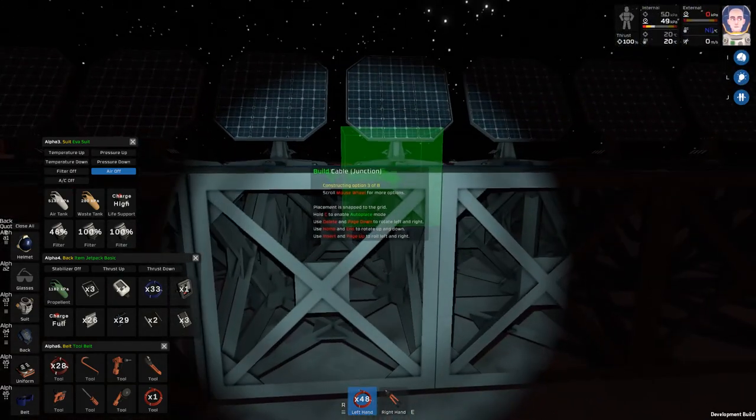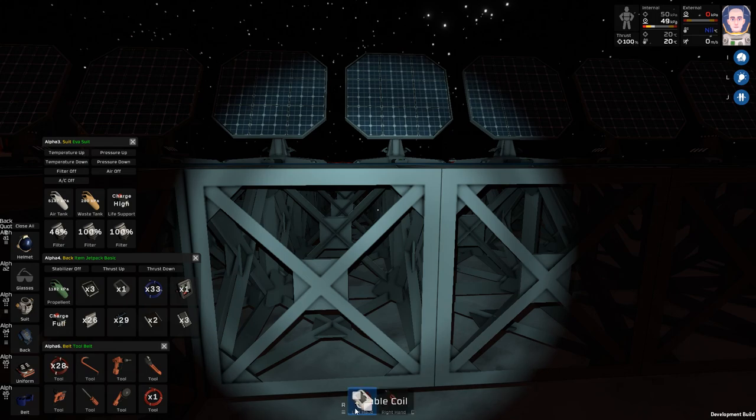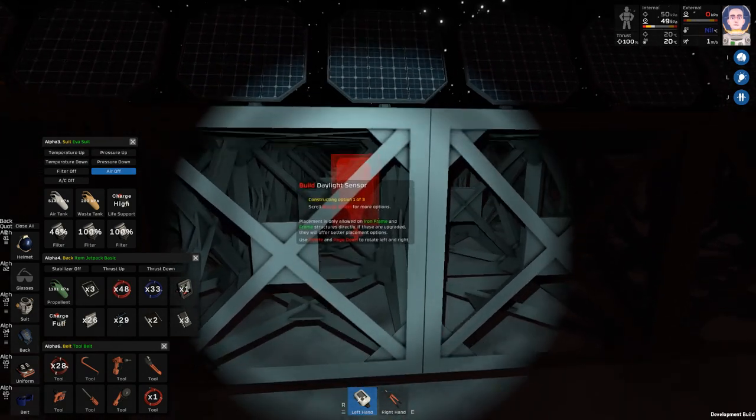So this thing needs to be — the sensor — let's actually put this down first. I need to place this daylight sensor down first, and it needs to face the right direction.